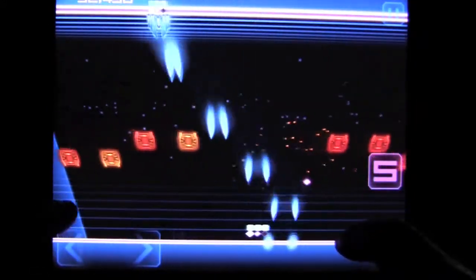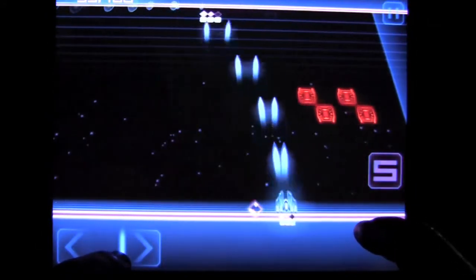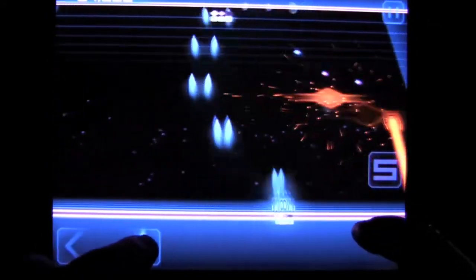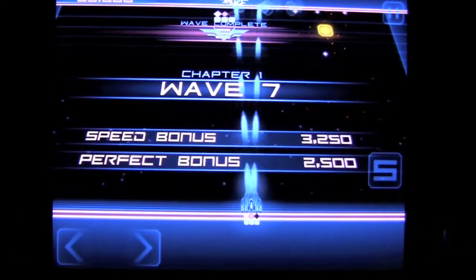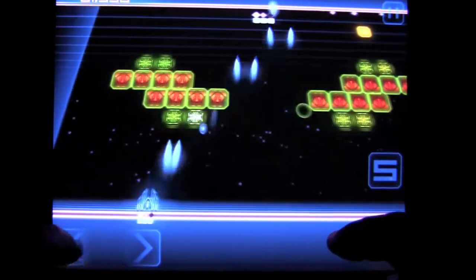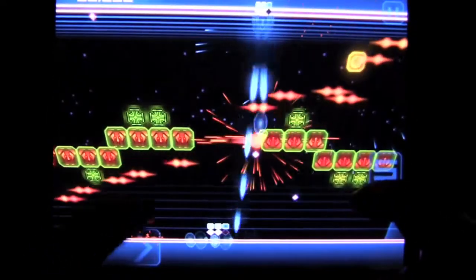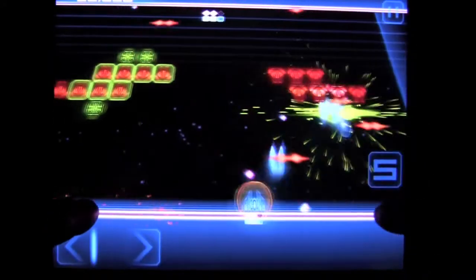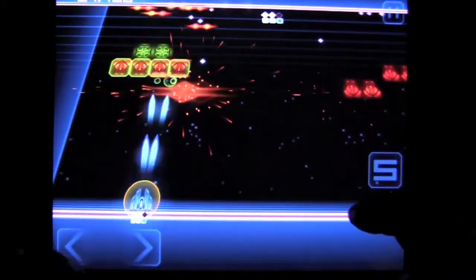These guys are nasty. One more, and the spaceship — waiting for that power-up to come. There it is. To get the power-up, you need to be in front of it. You go through it, and then you get it. In this case, it was a shield, and it's helping me out to not get damaged.